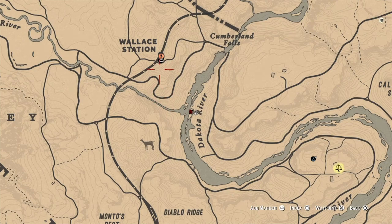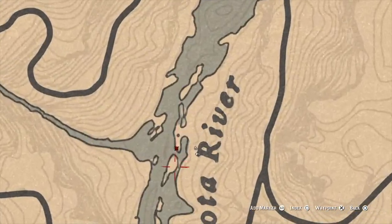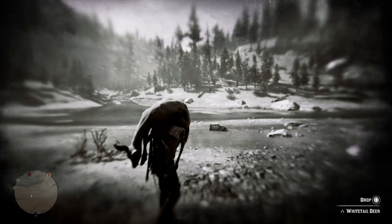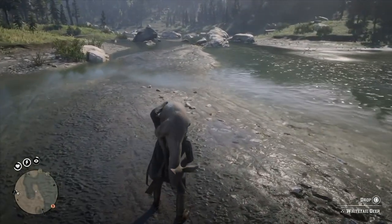Getting into it — you're gonna head to this location on the Dakota River, right below Valentine. This glitch is one I've shown before where basically all you need to do is get a deer carcass, and it attracts fish. This is a good location that I've pinpointed on my map.